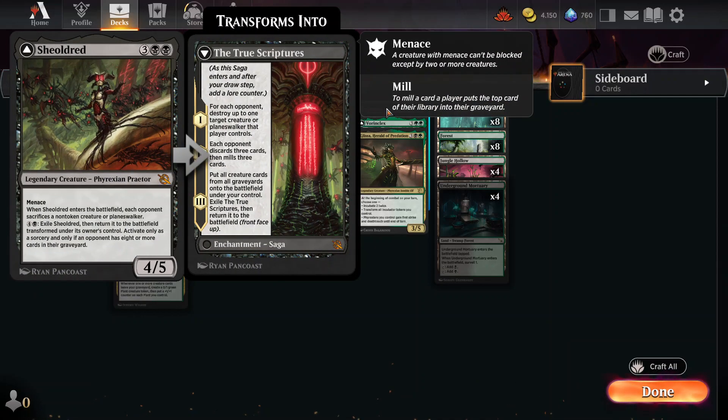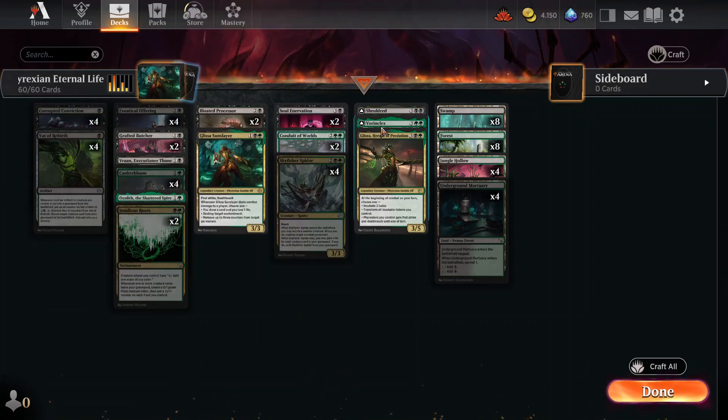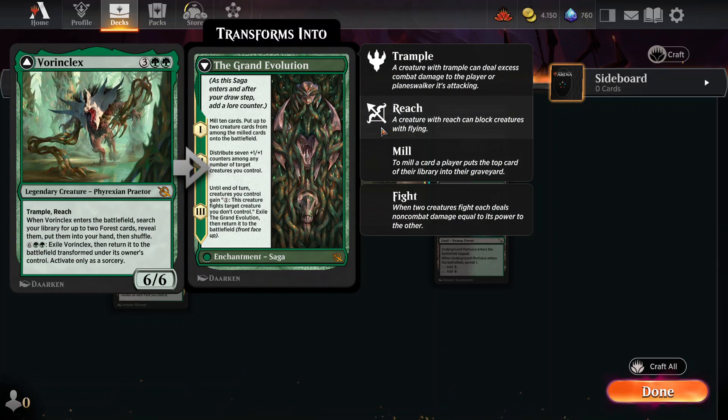Shield-Reed will bring cards back from the graveyard. It's also a card that has an effect when it enters the battlefield, so whenever people remove Shield-Reed, she's going to come right back.